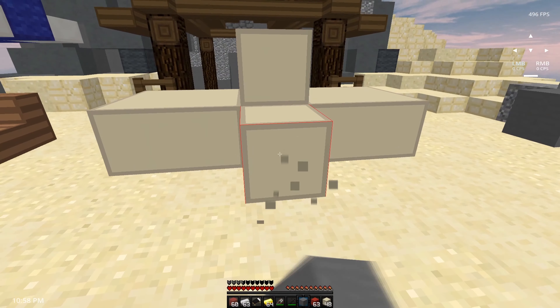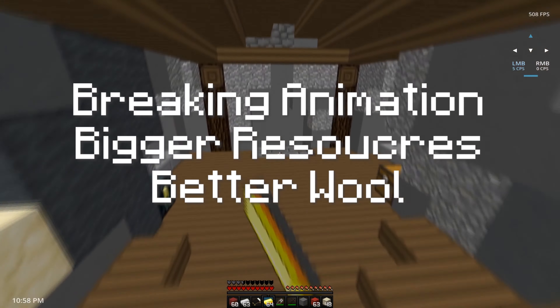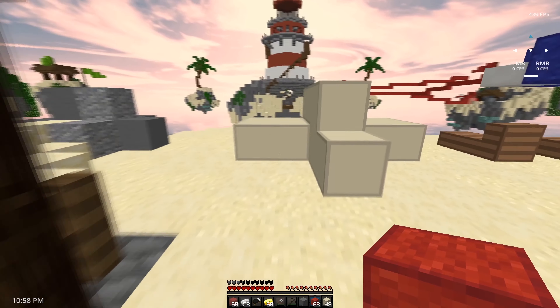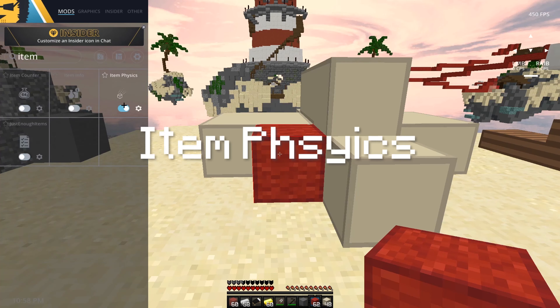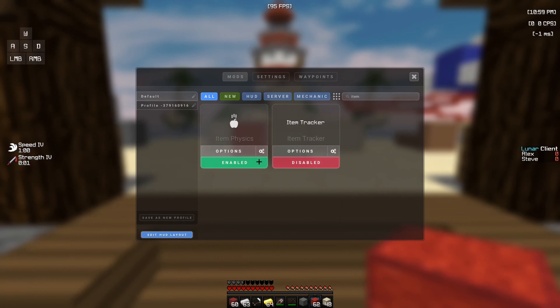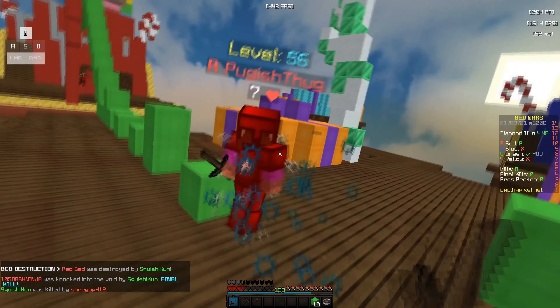Tip nine is about some visual improvements in the game. First, get an overlay texture pack — it has a different breaking animation and makes your resources bigger on screen, which is helpful, especially in fours. Also, if you have Lunar or Badlion, make sure to turn on item physics so items land on the floor and are easier to see. I'll also leave some texture packs in the description that I think work nicely for bedwars.